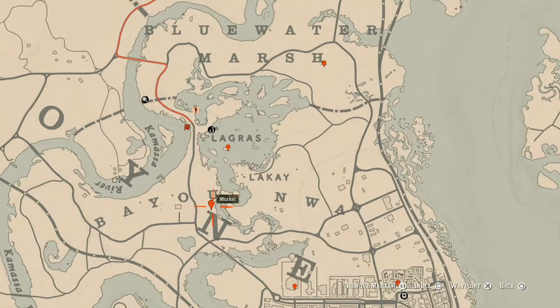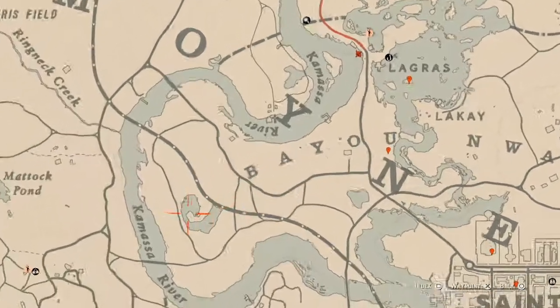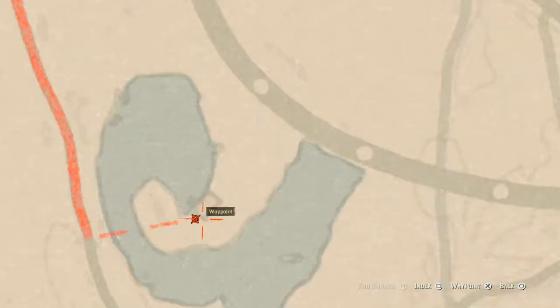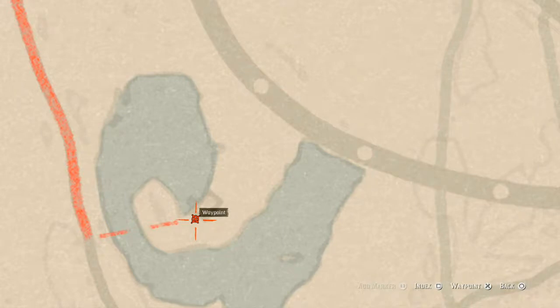Our next marker is a heron egg — H-E-R-O-N — in a tree; shoot it down with a varmint rifle or a bow using a small game arrow. A little bit over here, right behind this shack, you will find a random lost jewelry — it's right at the back of this shack and you do need your metal detector.